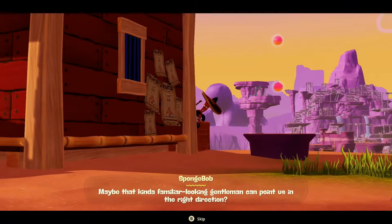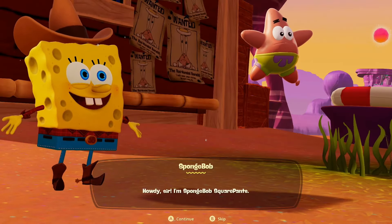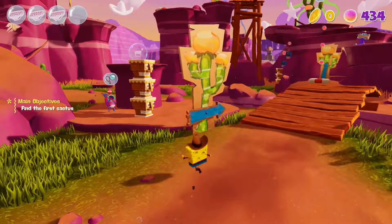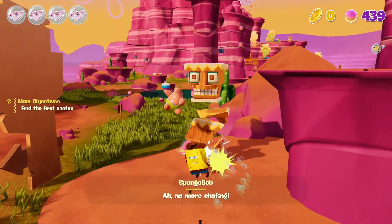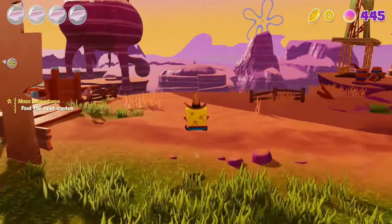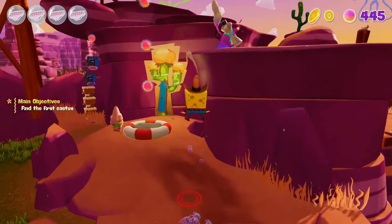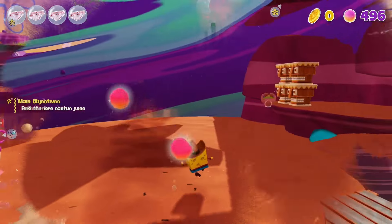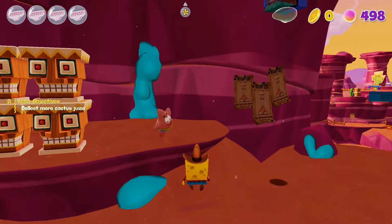Moving on, we have SpongeBob SquarePants: The Cosmic Shake. This game offers a well-paced and consistent experience throughout. There's always something new to collect or a costume to unlock, which keeps the game exciting. Once you've completed the main quests in a few worlds, the game really opens up, allowing you to backtrack and progress further in the story. The developers, Purple Lamp Studios, have done an excellent job creating this platformer, and it's clear that a lot of effort was put into making it the best SpongeBob game yet. However, there are some minor performance issues — the framerate may drop when the screen gets busy and there are occasional graphical hiccups — but overall, these issues don't significantly impact the gameplay experience.